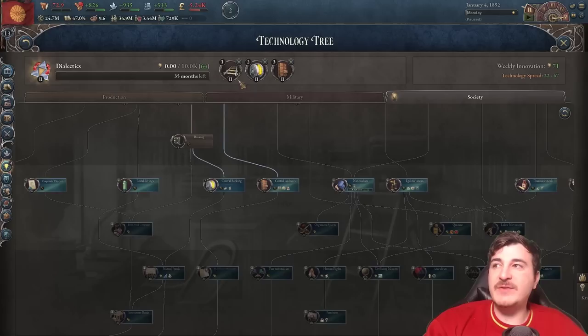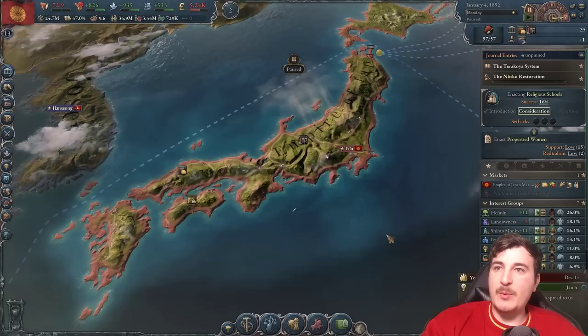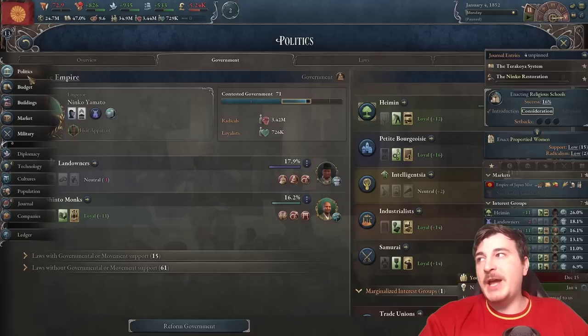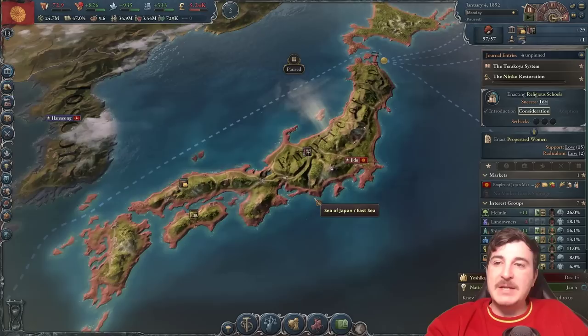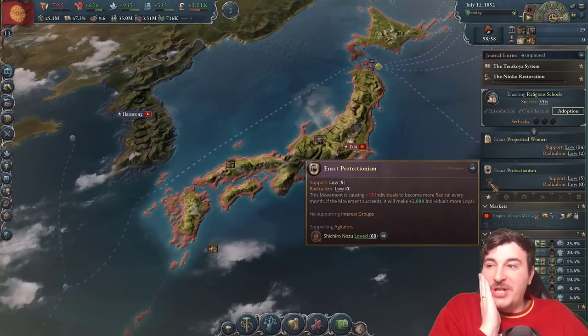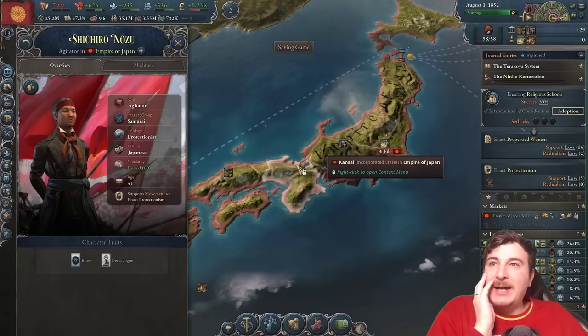I've also queued up Central Banking to help our economy, as well as Central Archives and Railways. We don't have much innovation yet and can have up to 120 max, so we'll build more universities. We're going for Religious Schools legislation. I've unfortunately had to bring the landowners back into my government because otherwise I was going below 20 legitimacy. I'll try to reform the government with the landowners still in it and go for Landed Voting somehow. And we got a Protectionist agitator — perfect, I need some protectionism badly.